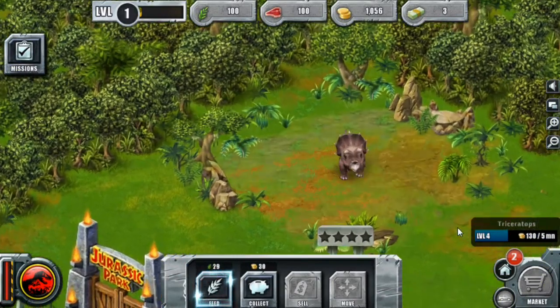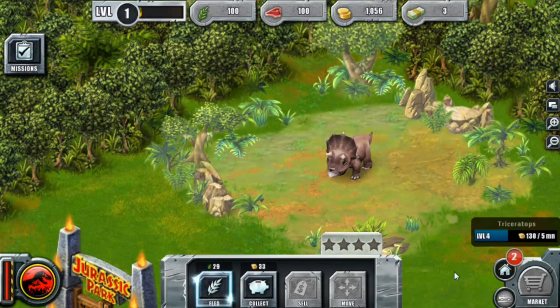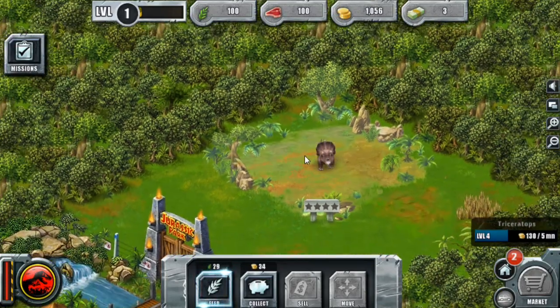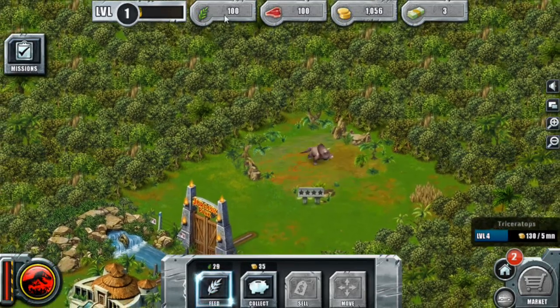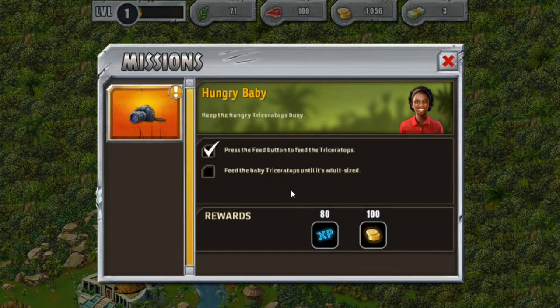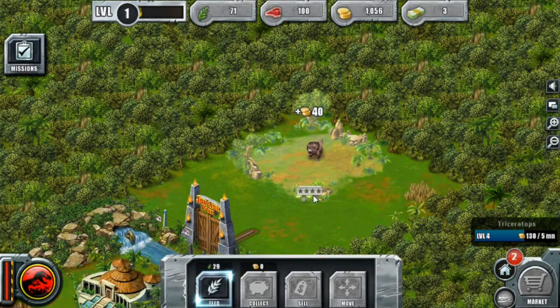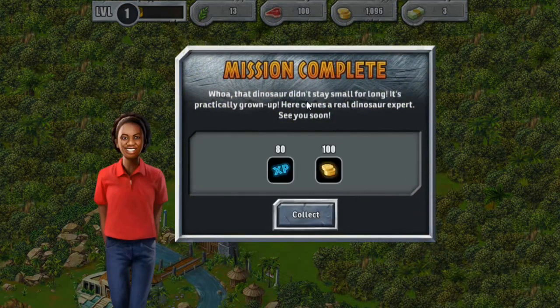It's so cute, just look at it. Oh my little baby, you're beautiful and adorable. So we have to feed it, and I'm assuming this is our food. We're feeding our little baby Triceratops. It is one loud little baby. And I guess we collect coins — it's at level four. Up you go, little one. More food. Mission complete! That dinosaur didn't stay small for long. It's practically grown up.